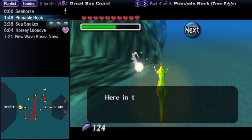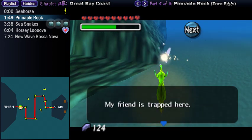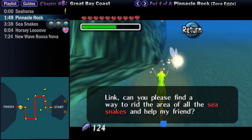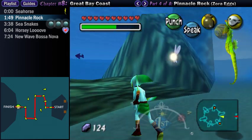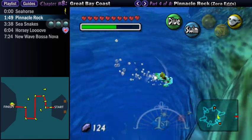Ocarina of Time veterans may notice that this is quite literally the exact same gameplay mechanic as the haunted wasteland in that game — they just changed the color of the sand and placed it underwater. The previous one made more sense, though, because it was in a vast desert and you weren't trying to reach a giant landmark you can see right in front of you. How do you get lost walking in a straight line for less than a minute? I don't understand.